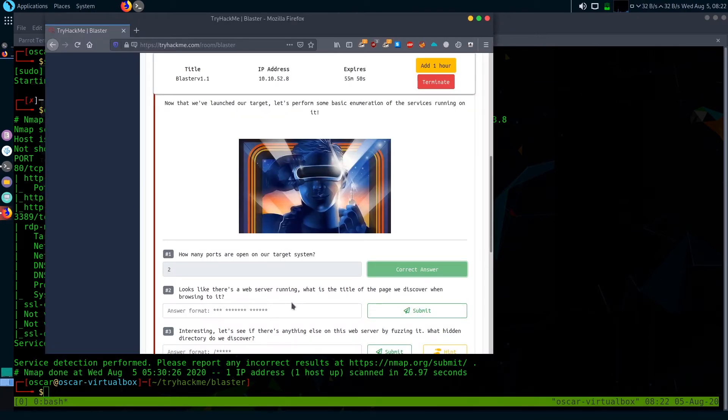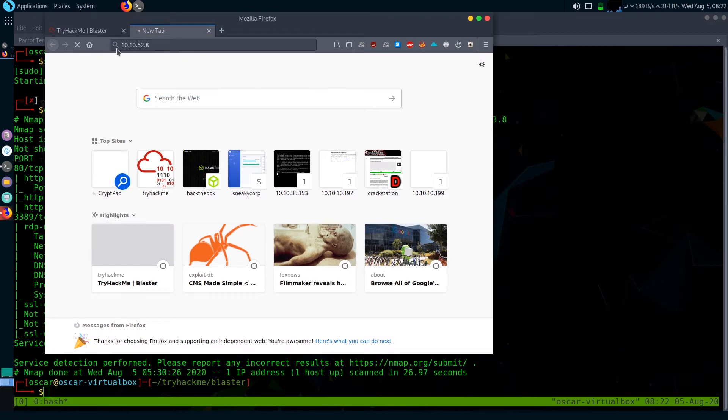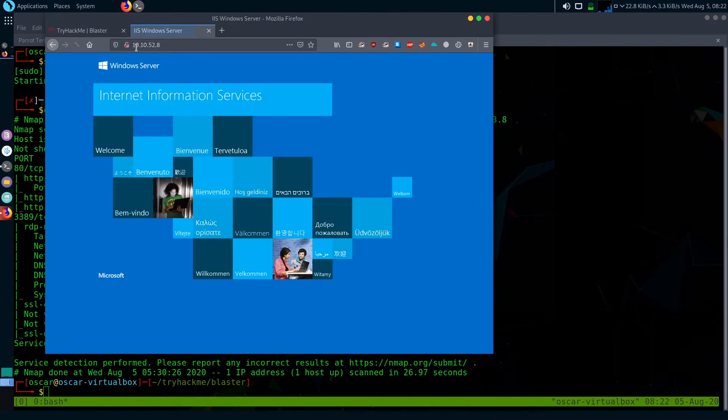The next question is: it looks like there's a web server running — what is the title of the page we discover when browsing it? Let's open the HTTP server by clicking on the IP. It's running on port 80. It's an IIS Windows Server.